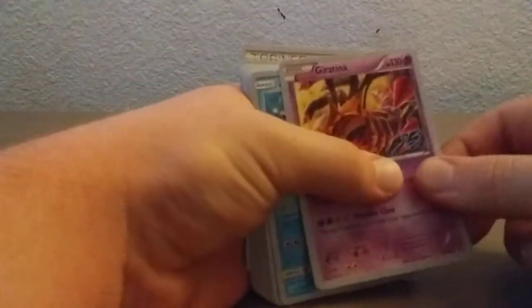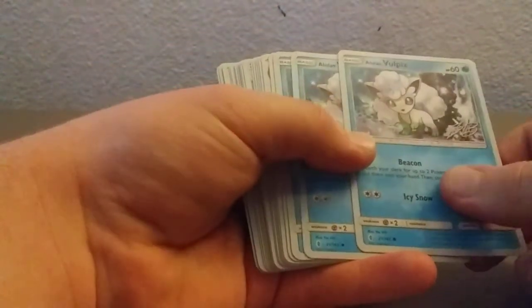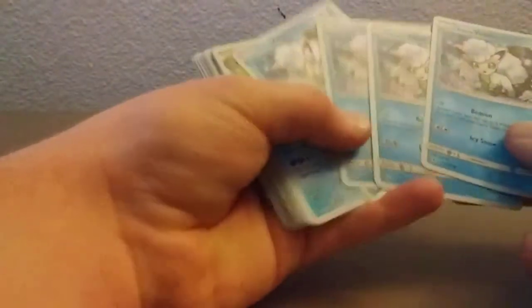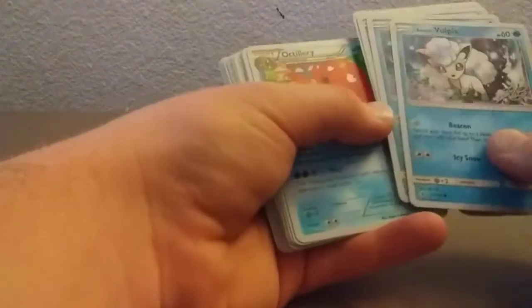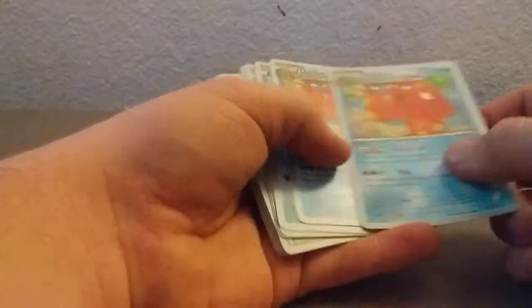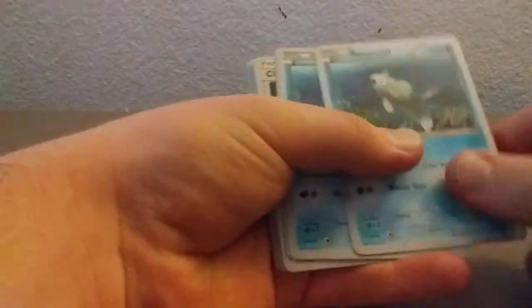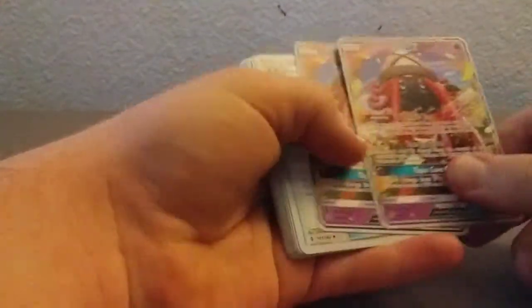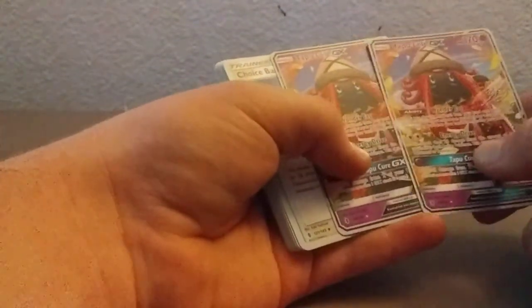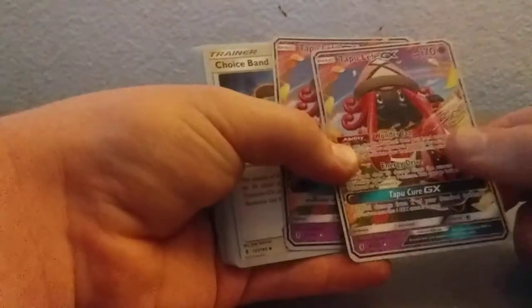We've got a Glaceon. That's neat. We've got four Alolan Vulpix — the snowy ones. We've got two Octillery. We've got two Remoraid. And we've got two Tapu Lele GX cards. That's awesome — I didn't even know those were in there. Probably I should've read the box.